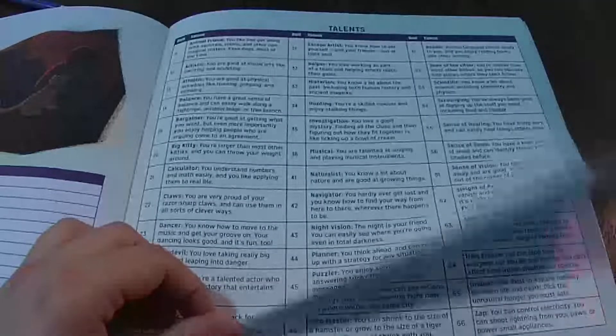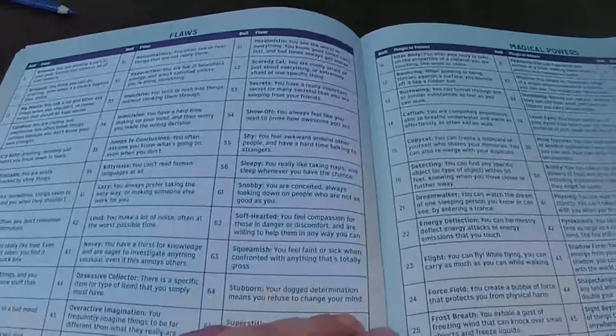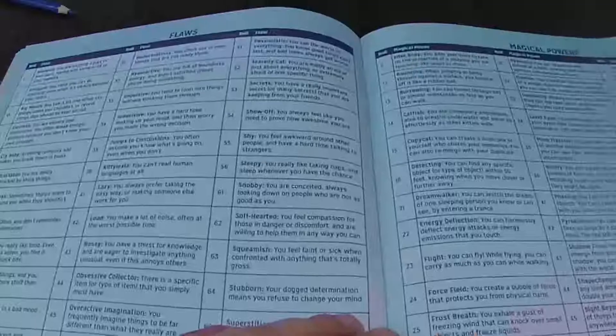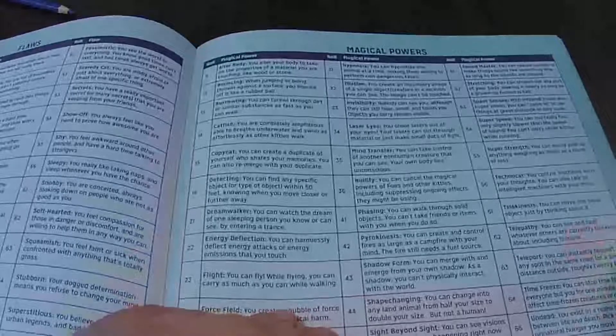Each kitty then gets a talent — you can either roll for it on the table or pick one that appeals to you. There's also a table for flaws. While these flaws might not lead to the most optimized role-playing experience, they're there to make the kitties a bit more interesting and fun. I think flaws are a great way to encourage people to embrace the role-playing experience of being a cat — goodness knows I've never met a cat that's efficient. You then get a magical power for your kitty, with plenty to choose from, from laser eyes to flight and so many more.